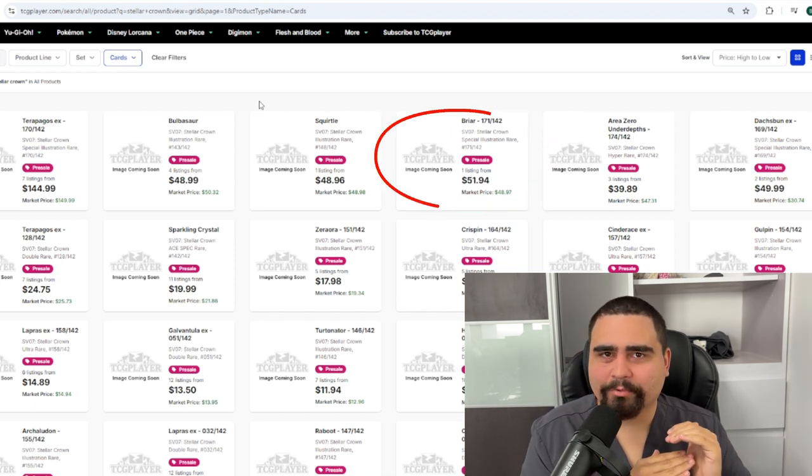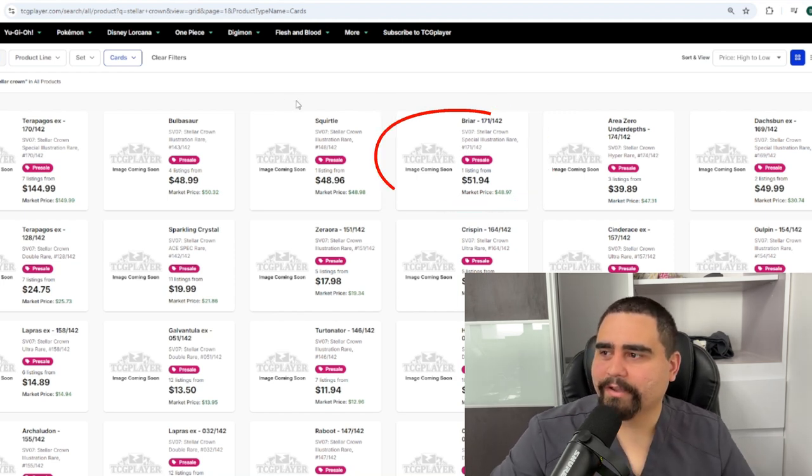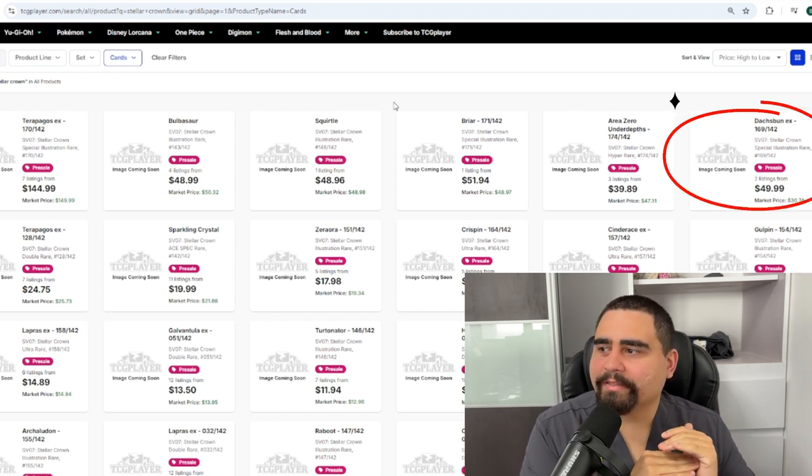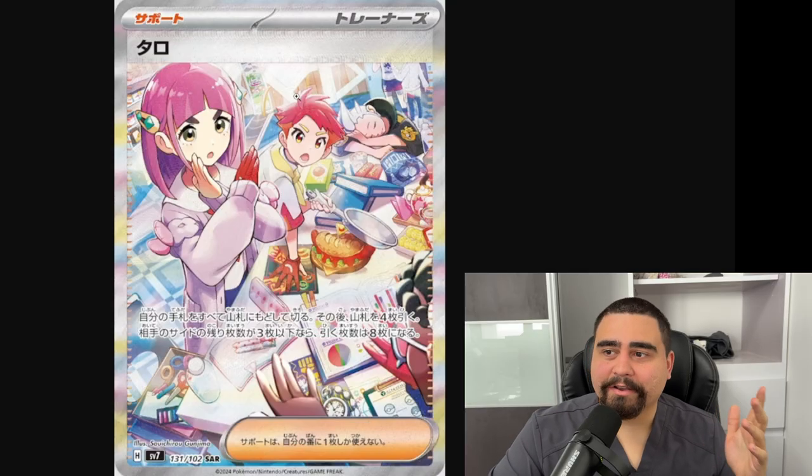I think the current price for that card is actually pretty accurate — honestly not too bad. For Dashbunny EX, it depends how good it'll be in the meta. I'd think the TCG Player market price is actually pretty accurate — could be a $30 card, especially if the rarity of pulling these cards is similar to Twilight Masquerade where it's difficult to pull an SIR — like one out of every two or three boxes. These could definitely hold their price.